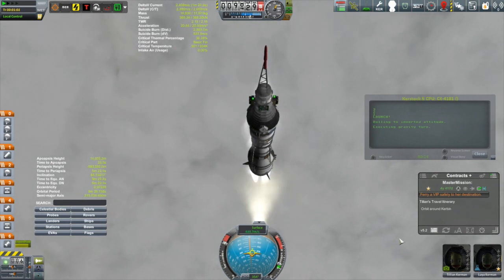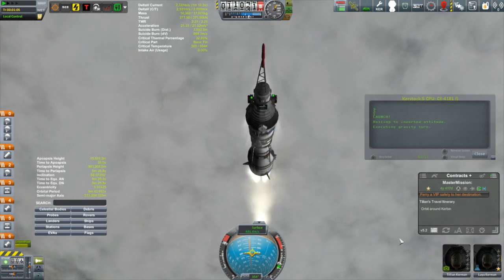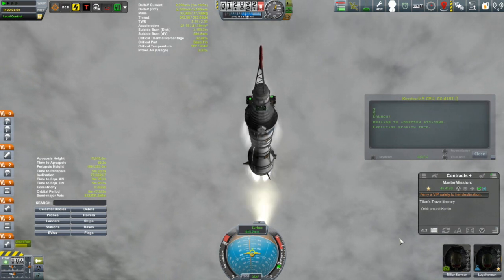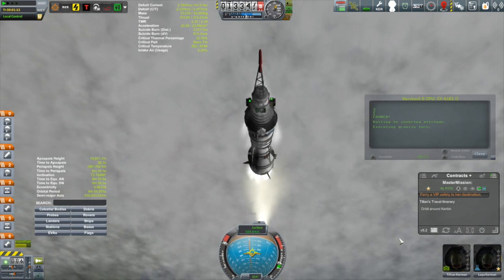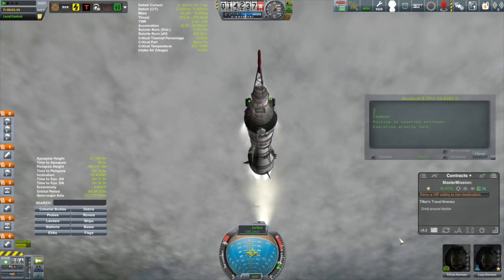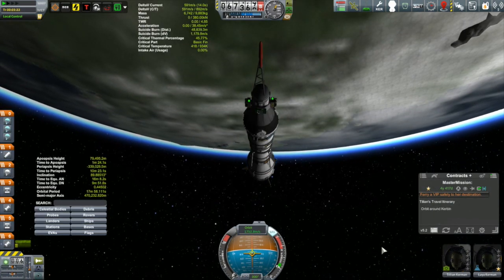Very boring mission. But while we're watching this ascent, let's talk about what's coming up in this video. Like I mentioned, the Corian is in low Kerbin orbit and has a rendezvous to do in about a day or so. It only has — if you recall — about 11 meters per second of liquid fuel and oxidizer left in the tank, but quite a lot of monopropellant. So we're going to see if we can get that ship over to Kerbin station.